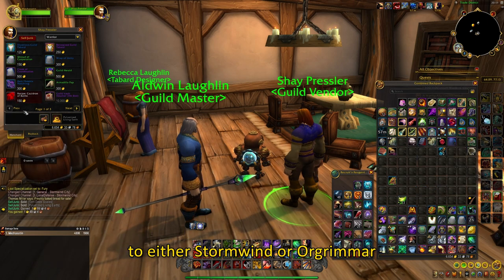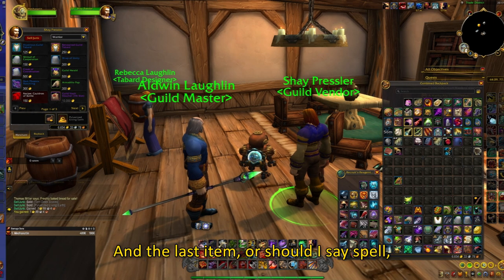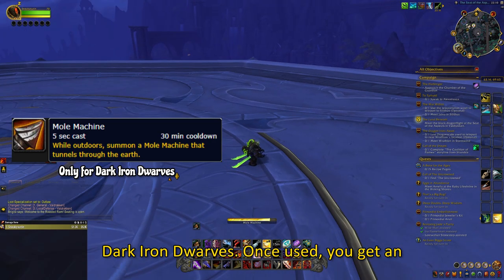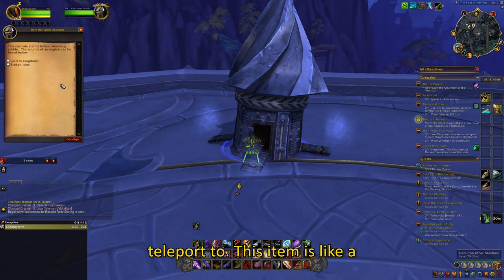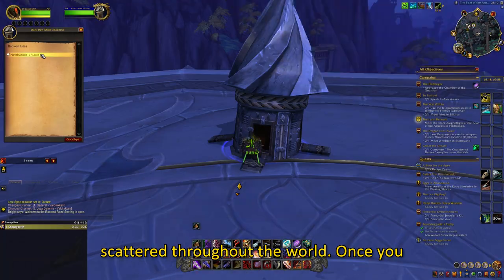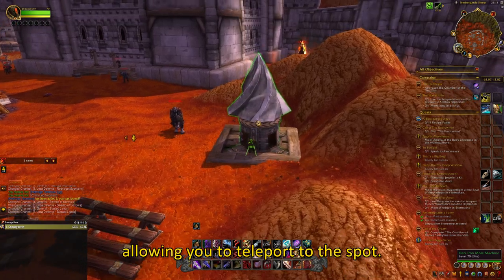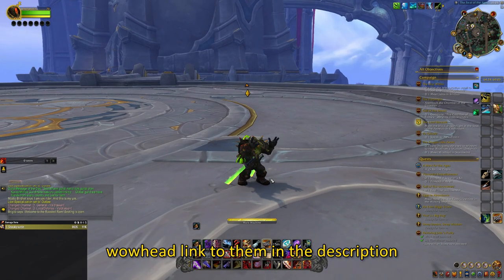These cloaks will teleport you to either Stormwind or Orgrimmar, depending on your faction. And the last item, or should I say spell, is the mole machine racial spell for the Dark Iron Dwarves. Once used, you get an option to choose where you want to teleport to. This is like a wormhole but on steroids. There are many mole machines scattered throughout the world, and once you find one, that location will be added to your mole machine, allowing you to teleport to the spot. There are 20 different spots where you can find the mole machines, and I will leave a Wowhead link to them in the description below.